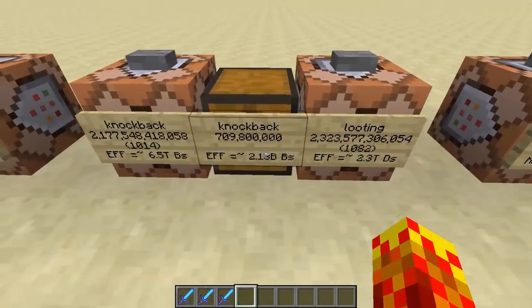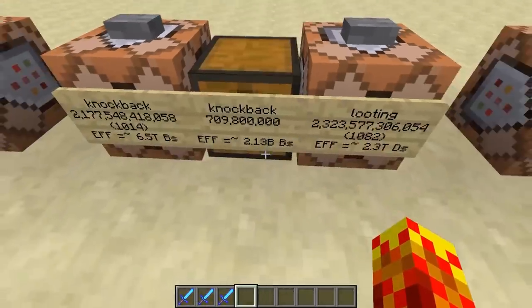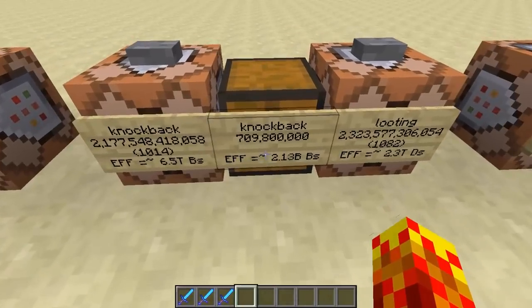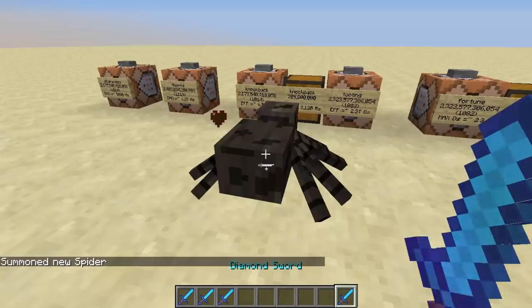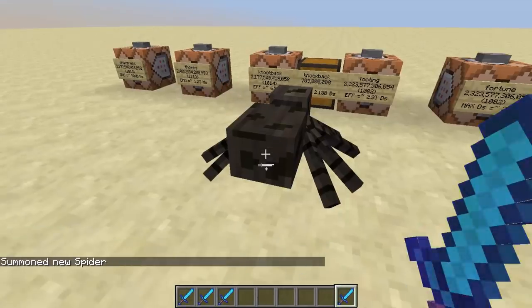Here is a more practical knockback sword which has 709.8 million level knockback, and that does 2.13 billion blocks — which is of course too many. But watch what happens: nothing. So don't use a knockback 709 million.